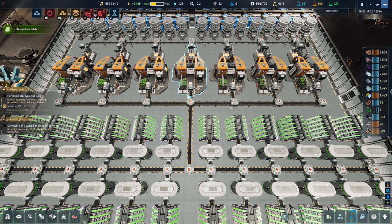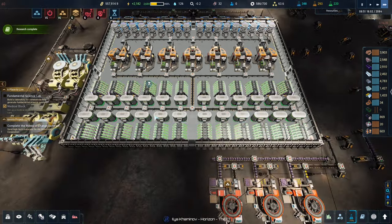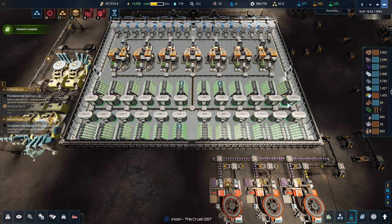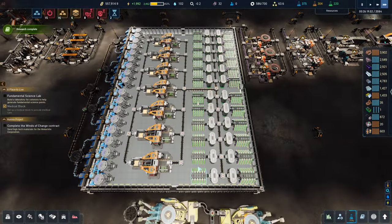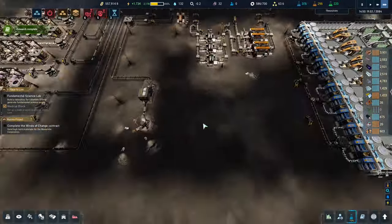Rather than have 720 organics of storage right behind here — meaning it has to fill 720 plus 128 before moving on — I put the buffers back here so these only have to fill to 128 when stuff comes in. They're running more often and there's not loads of stuff just sat in storage. What I basically had before was one or two with full storage running, and the rest just idle with about 1400 organics doing nothing.